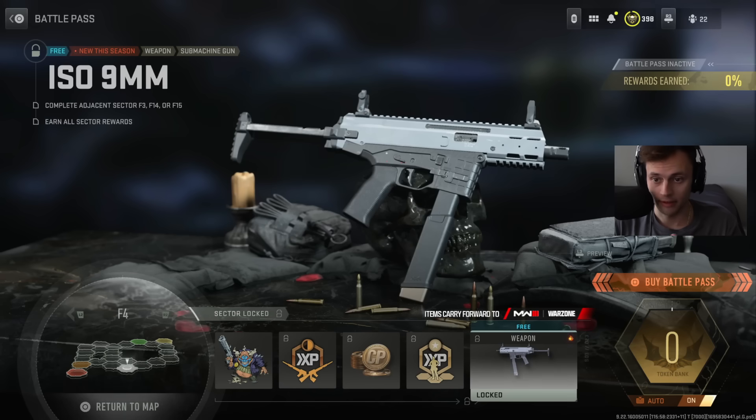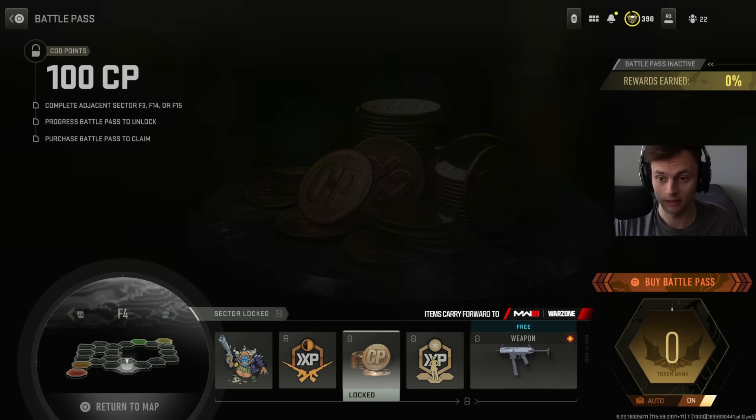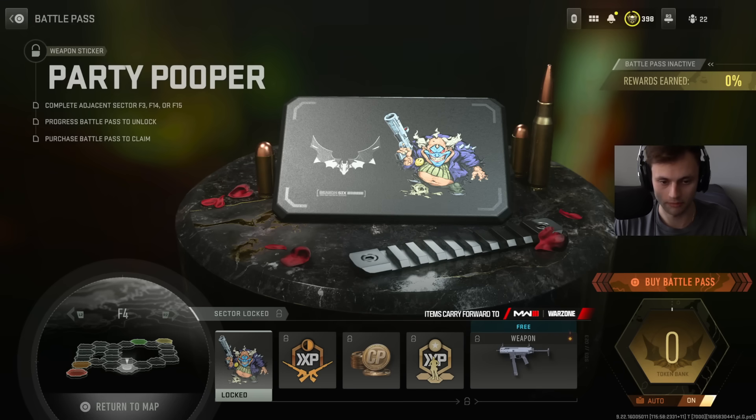Next sector: the ISO Nine Millimeter, a free DLC weapon — you don't have to buy the Battle Pass to get it. Really cool. Also includes double Battle Pass XP, cop points, double weapon XP, and a weapon sticker.